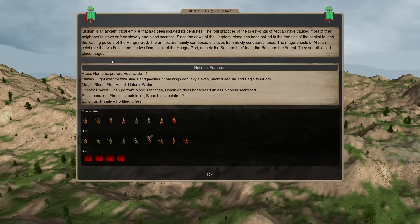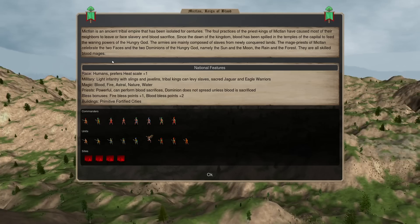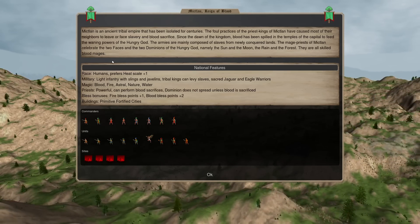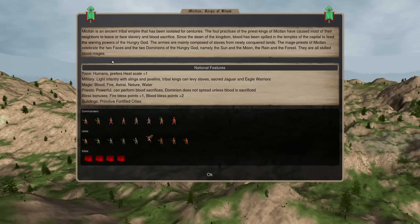We'll talk about Micklin. I want to cover a few main strategic things: how to design your bless, how to build your forts, how to control your dominion, and how to use your mages. Then we're going to go through some of the summons too.